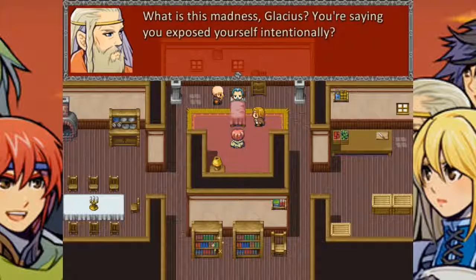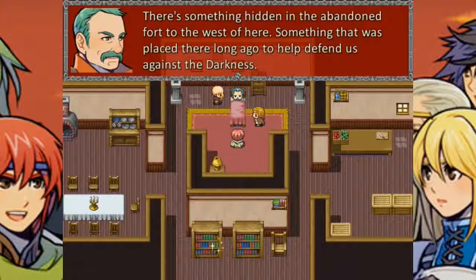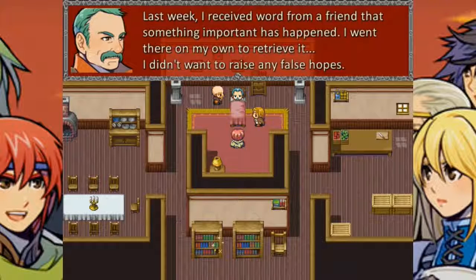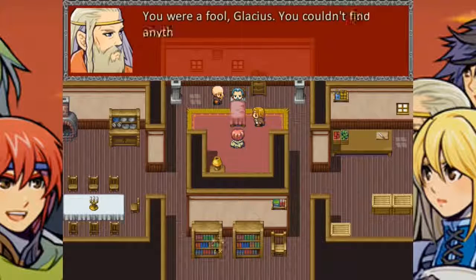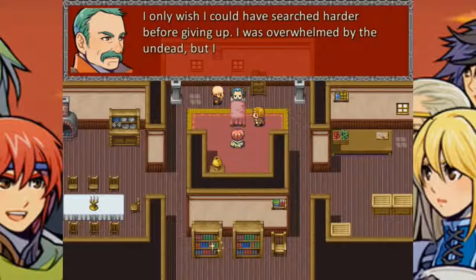What is this madness, Glacius? You're saying you exposed yourself intentionally? There's something hidden in the abandoned fort to the west — something placed there long ago to help us defend against the darkness. Last week I received word from a friend that something important happened. I went there on my own to retrieve it — I didn't want to raise any false hopes. You were a fool, Glacius. You couldn't find anything there — now you're dying. But is it true? Is there really something there that could save us all? I only wish I could have searched harder. I was overwhelmed by the undead, but I am sure it is still there.